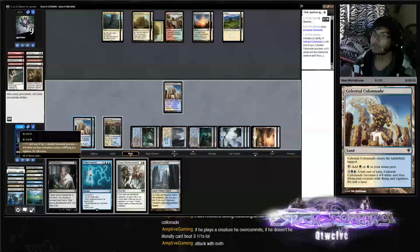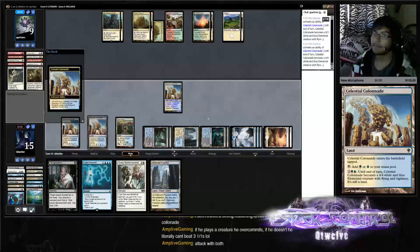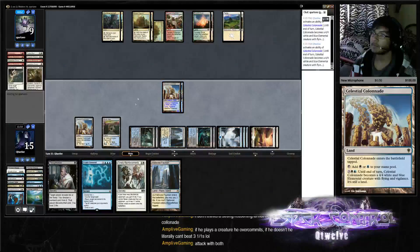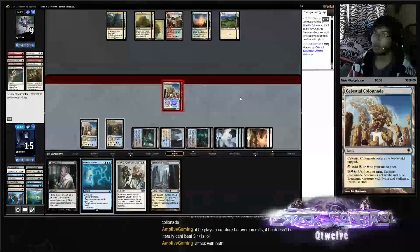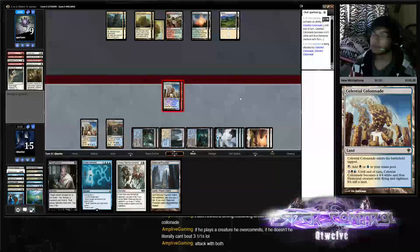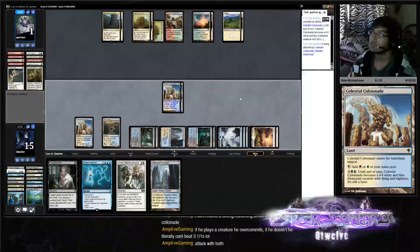Colonnades come out. Attack. Now he's at one. Whatever his out is, he needs to draw it now. Pretty sure he doesn't have any outs — we're just letting the clock run.